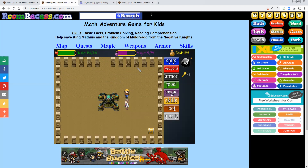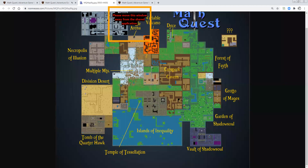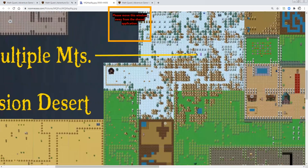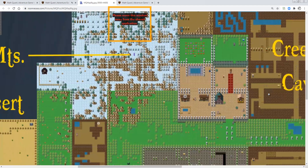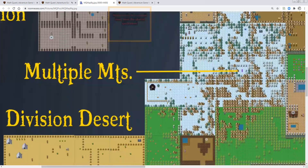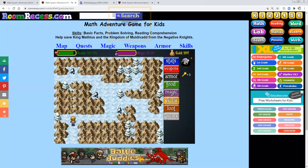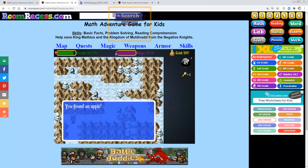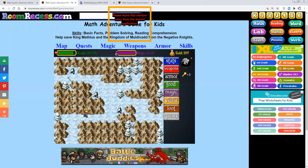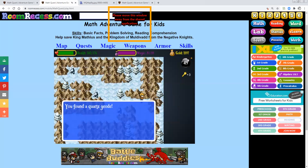The next thing you want to do is travel to Multiple Mountains. On the map, Multiple Mountains is located just west of the Castle of Moldy Bad, right around here. Once you're here, just dig until you find five quartz geodes. There's a certain chance you get a quartz geode every time you dig, so this might take a while.